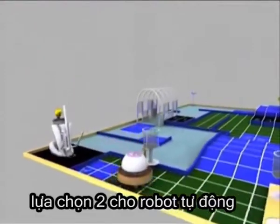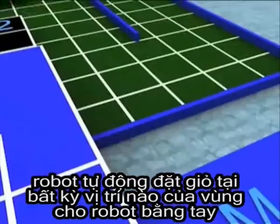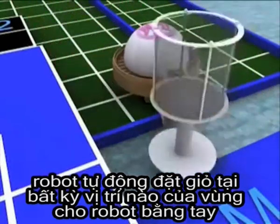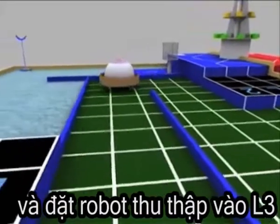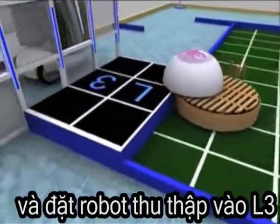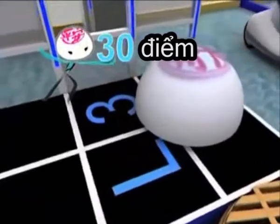There is the second option for the automatic robot. It puts the basket in any place of the manual robot zone for 20 points, then unloads the collector robot inside the loading area 3 for 30 points.